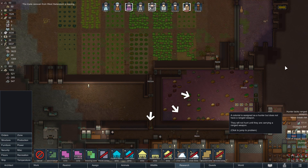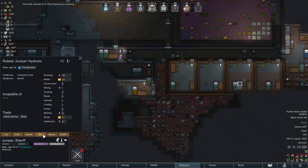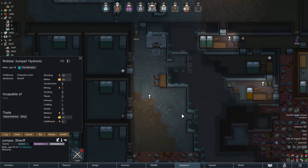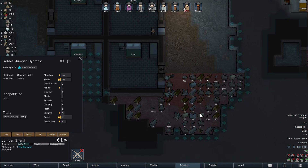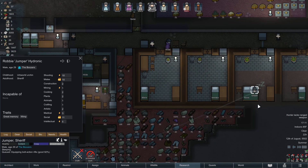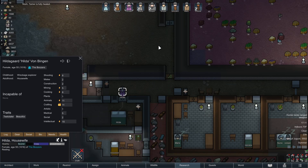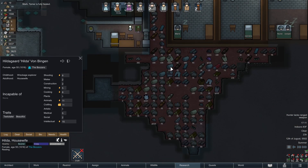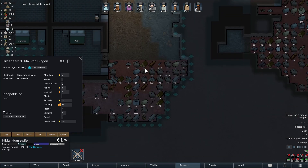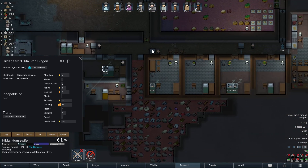The caravan is leaving already — boy, they don't stick around long. Jumper, where is your weapon? He's a pretty good shot — he needs that bolty. I think he was always carrying that bolty. When you wake up, go get your gun. Let's check everybody else and make sure they've still got their weapons. Hildy needs a gun, lady — she can shoot a little. Machine pistol — oh, she went to bed already. It's fine.